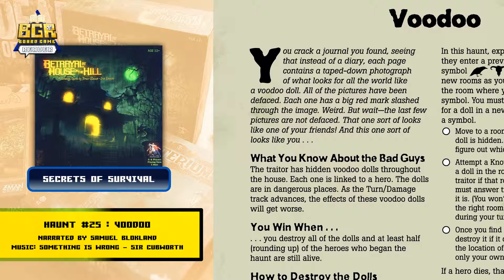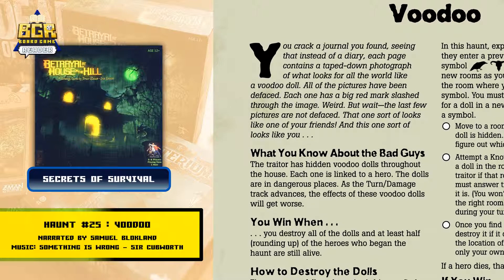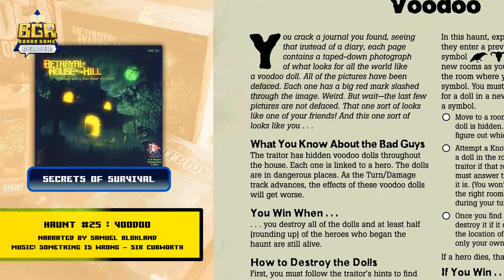Voodoo. You'll crack a journal you've found, seeing that instead of a diary, each page contains a taped-down photograph of what looks for all the world like a voodoo doll. All of the pictures have been defaced — each one has a big red mark slashed through the image. But wait, the last few pictures are not defaced. That one sort of looks like one of your friends, and this one sort of looks like you.